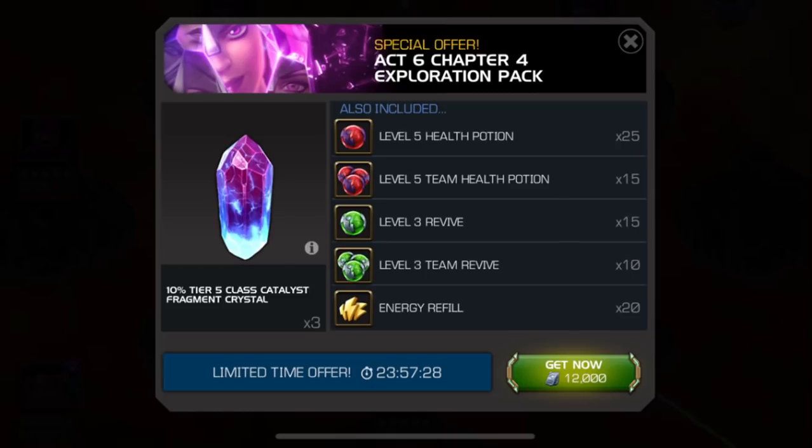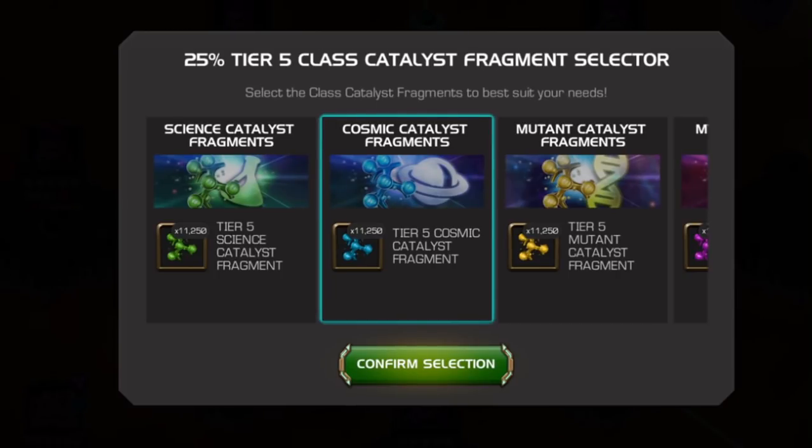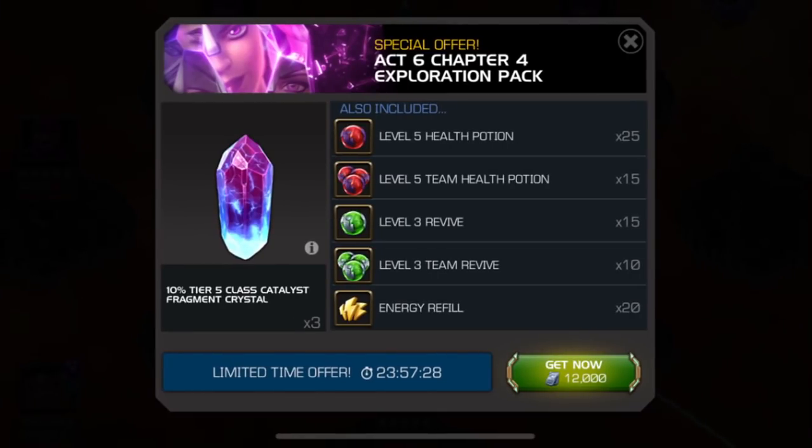I think if you've at least initially completed Act 6 Chapter 4 and you're looking to explore it — as this is called the Exploration Pack — you should have more control than a prayer over the class that you are looking for. We don't expect it to be exactly 25%, but this either needs to be a selector or it needs to be reduced in price.